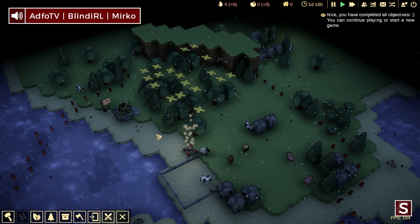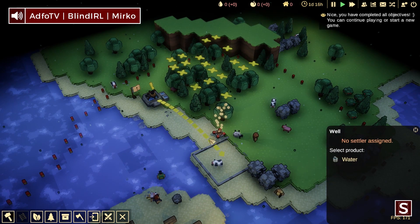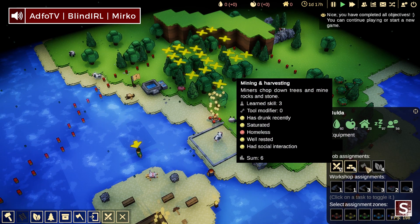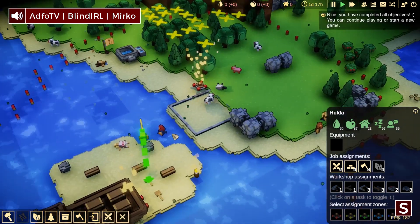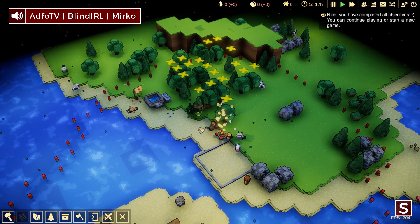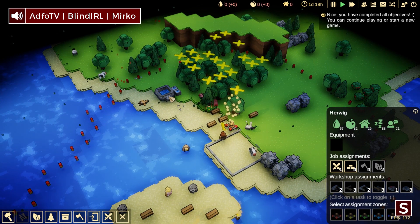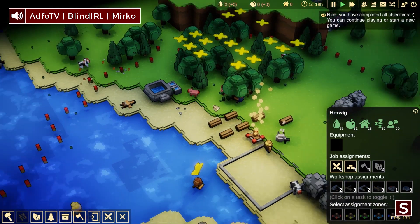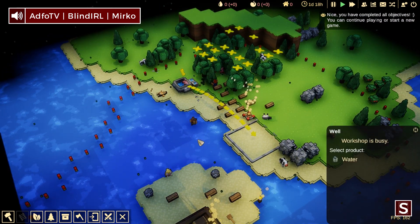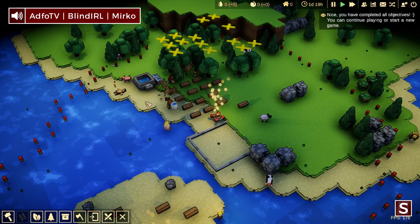So Blind, what did you just do — can you explain it? I started a well being constructed, built a stockpile and then assigned the well to deliver to the stockpile. I also set a whole bunch of trees to be cut down for resources. I now need to select one of my settlers and tell it to mine and harvest — we'll get two of them on that, take them off building for efficiency, and they're going to start chopping down trees and delivering. Now I need to assign somebody to the well.